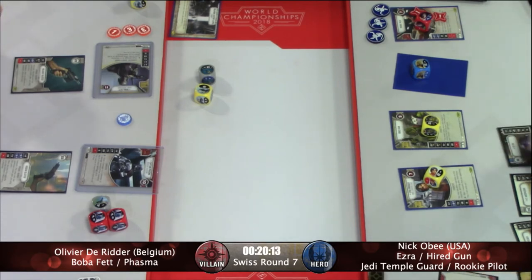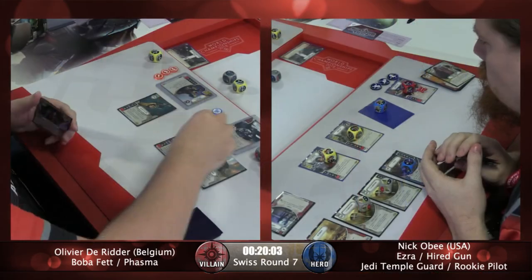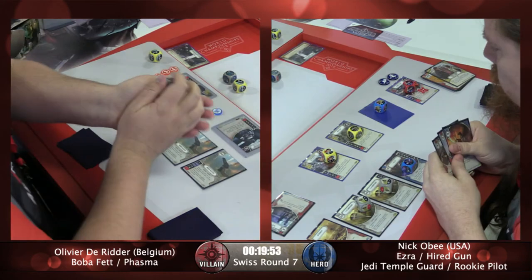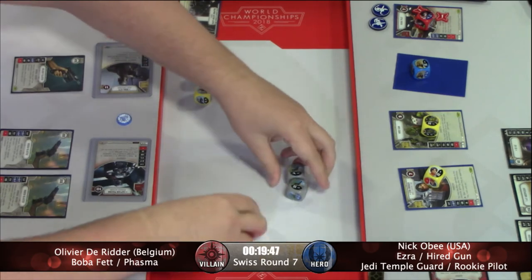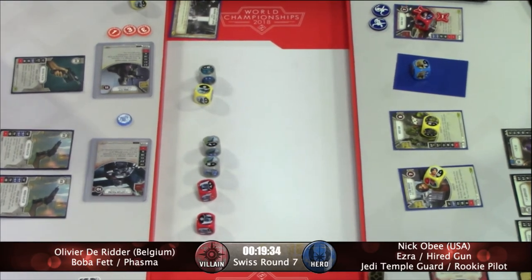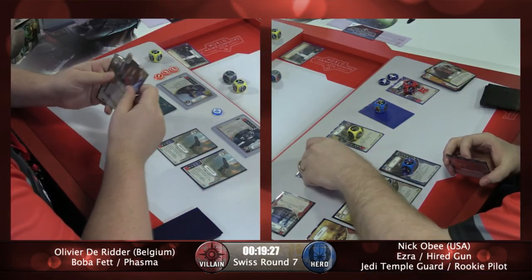Scruffy-Looking Nerf Herder, if you're not very familiar with that card — it's a one-cost yellow hero event. It says choose one of the following card types: event, support, or upgrade, then look at an opponent's hand and discard a card of the chosen type from it. So similar to Friends in Low Places, you can get some cards from your opponent's hand to try to control. It's been a great card for mill decks too, to be able to target things like Ancient Lightsabers that can drag out a game and stop that mill win condition.